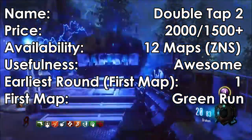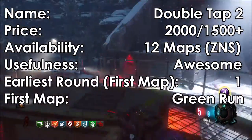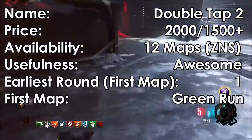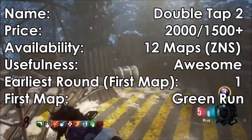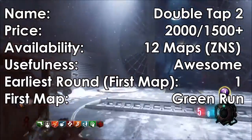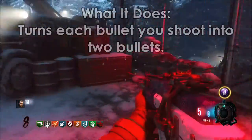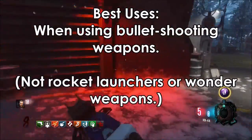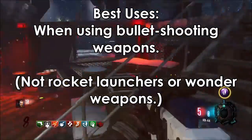Next we have Double Tap 2. It costs 2000 points, or 1500 plus from Der Wunderfizz. It is on 12 maps as of Zetsubou No Shima, and it is very useful. Its first maps are Transit, Town, and Farm — its earliest round is round 1. It turns every bullet you shoot into 2 bullets. It is best used on weapons that shoot normal bullets, so not on rocket launchers or wonder weapons.